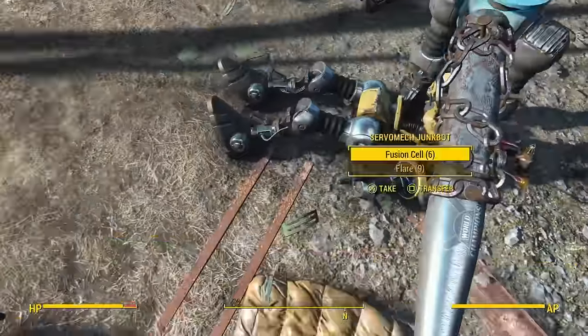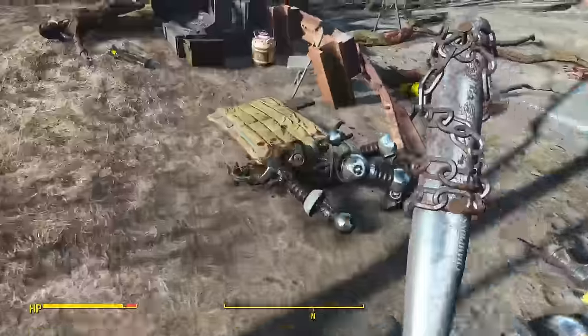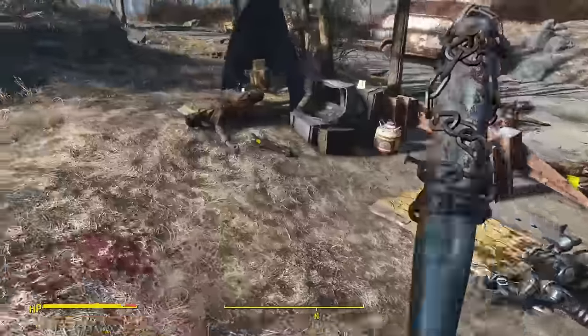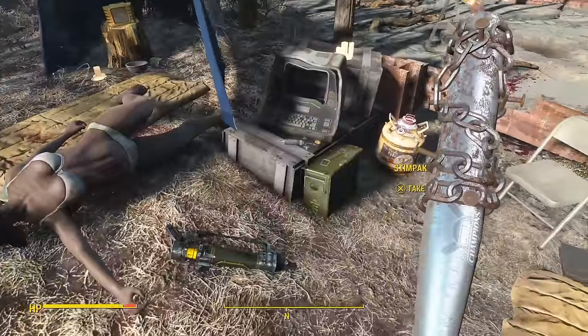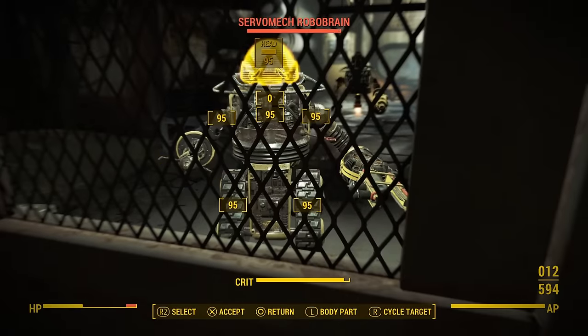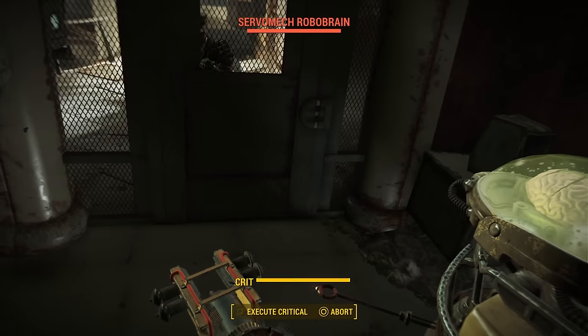If you're wondering why I'm so determined to start the DLC now — put simply, the Automatron DLC has a certain number of unique weapons piled up in one room, and I want those weapons. The first part of the quest, after freeing Ada, was just to get a Robobrain, which is easy enough considering the Robobrain isn't actually that tough or that well hidden.